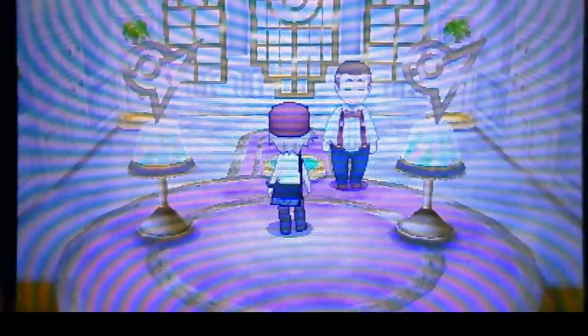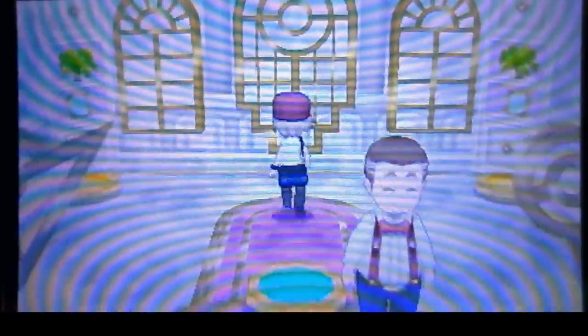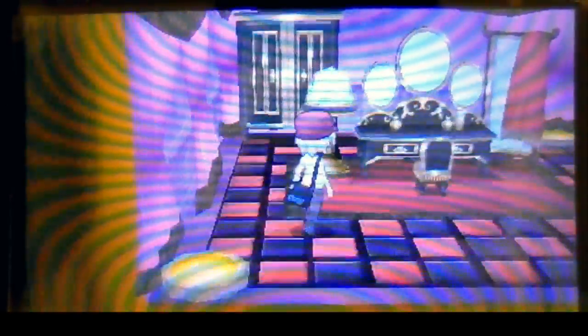Fairy types are the new type so it might be hard for me. Anyway, in the entrance you want to go to the top right. Then in this room you want to go right — this one right here, not the one in the back. Then inside the bathroom you want to go to the bottom right again, and inside the dressing room you want to go to the top right.